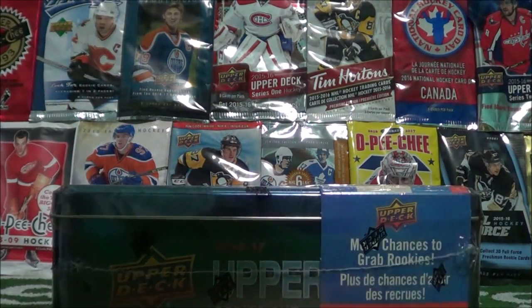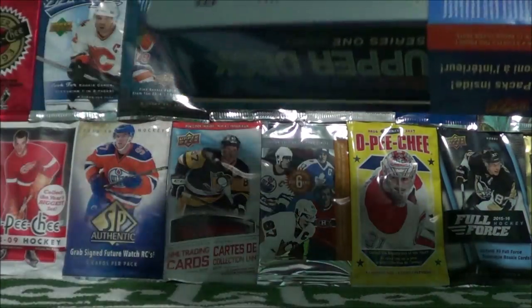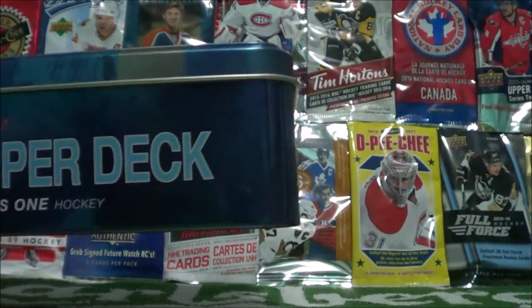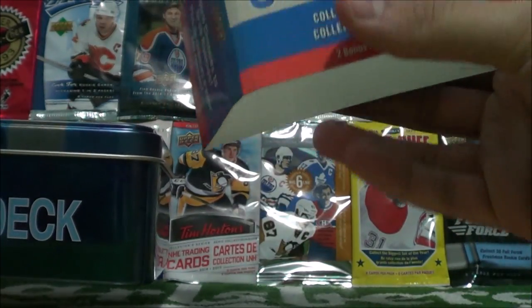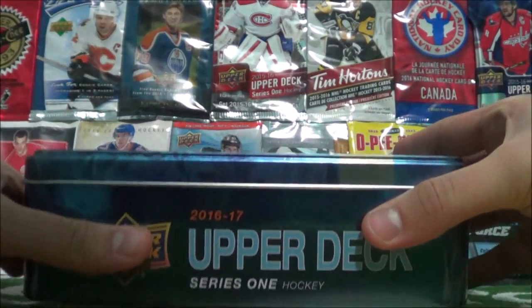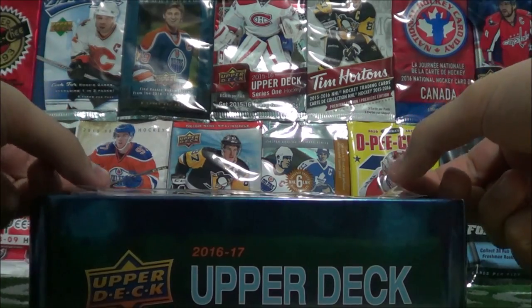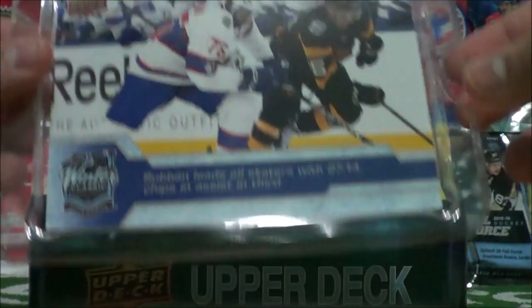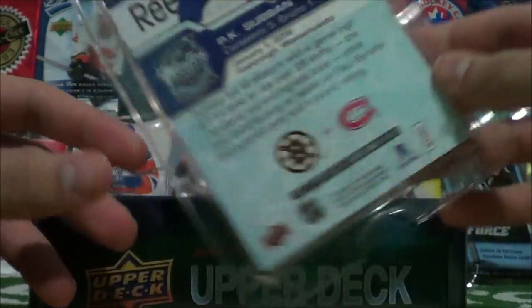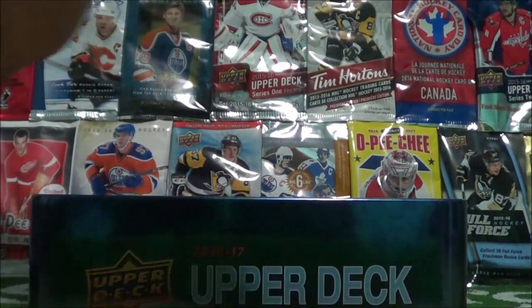Let's open up this tin. I'm going to give this shrink wrap a nice cut right here and just peel off the rest of it. The tin comes with 12 packs, 8 cards per pack, so it's kind of like half of a hobby box the way I see it. I believe it's 3 young guns per tin. You also get a Winter Classic Oversized card, and this is a pretty nice one — PK Subban, Winter Classic. I completely forgot the Winter Classic was in Boston last year. That's a nice Subban card before he was shipped off to Nashville.